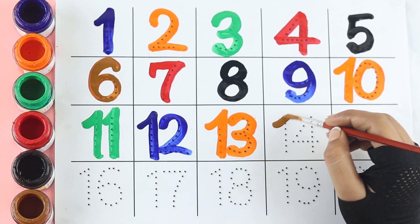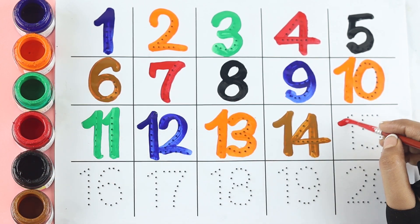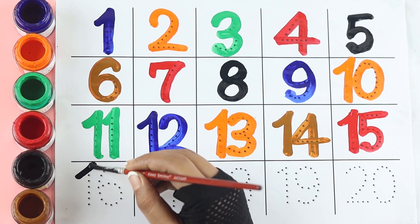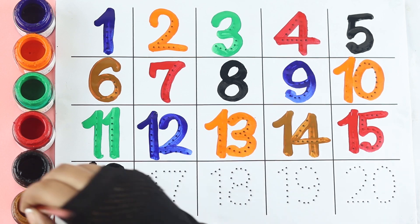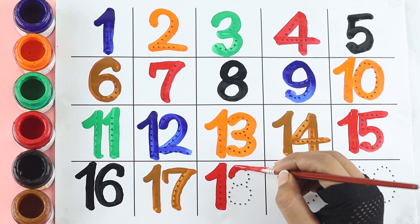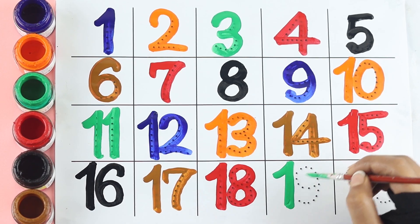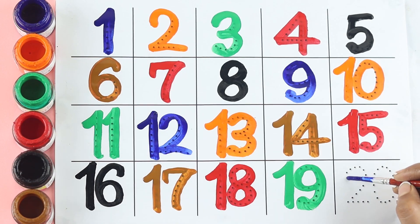Brown color fourteen. Red color fifteen. Black color sixteen. Brown color seventeen. Red color eighteen. Green color nineteen. Blue color twenty.